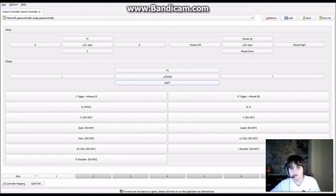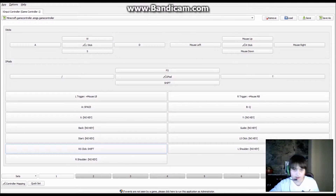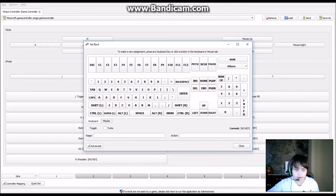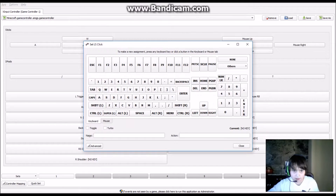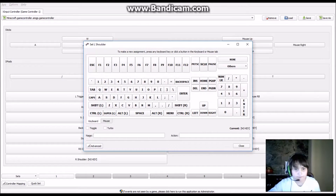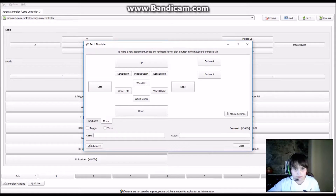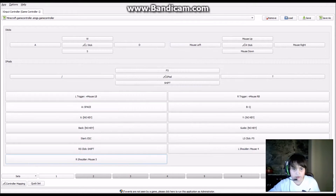Right stick click should be shift. Left stick click should be F5. Left shoulder button should be mouse wheel up and right shoulder button should be mouse wheel down.